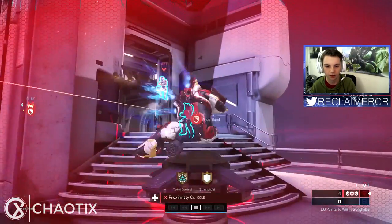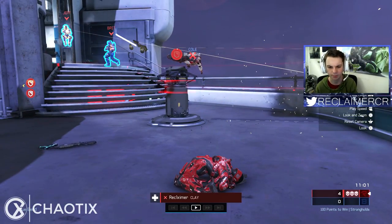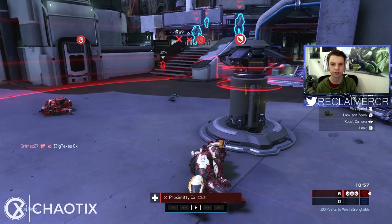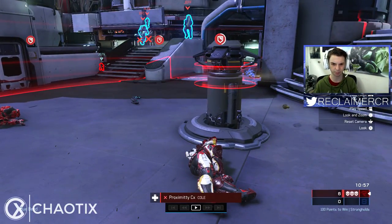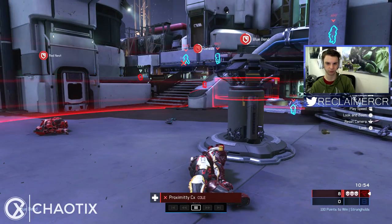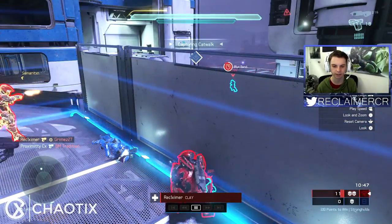They don't get there in time and Cole ends up capping it, which is really good. They're immediately going to try to refocus and capture blue but they make a really weird play — they fly top cat to help their teammate instead of staying in blue, even though two of them were already in blue with us going two or three dead. It's almost a for-sure cap for them on blue with only Justin there to contest top cat. They leave blue entirely — I'm not really sure why they did that.